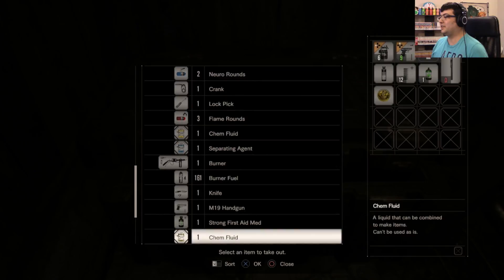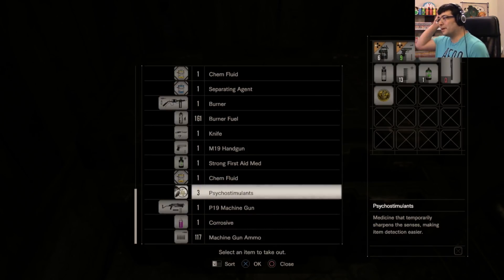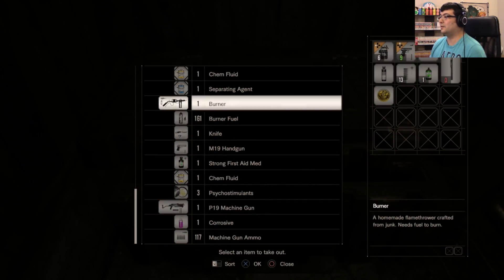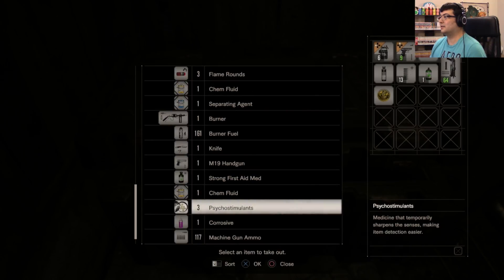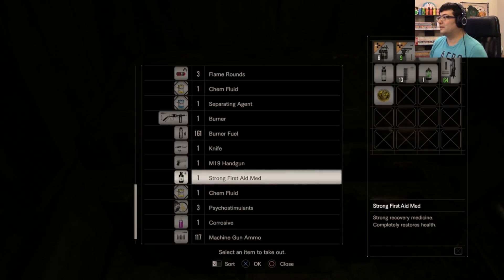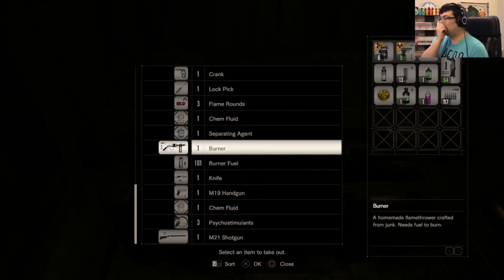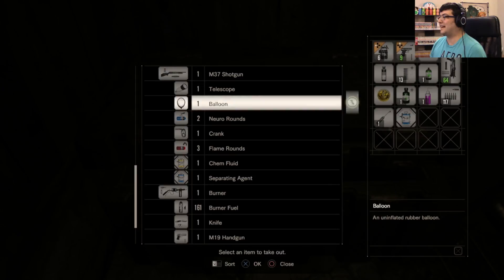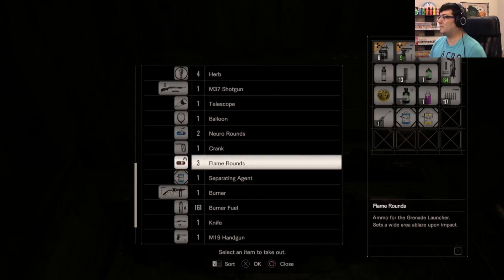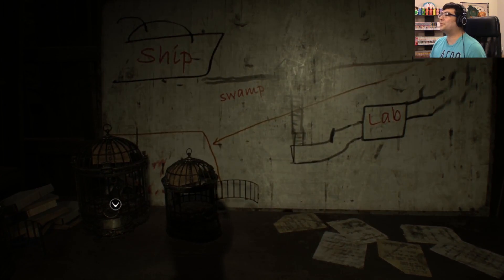I can either do the burner or the machine gun. I'm going to save the grenade launcher for way, way later. Enhanced ammo. Survival knife — probably want that, actually. But I have no shotgun shells, so having a shotgun's not going to help me right now. Put that back. Let's go with the machine gun — if anything, I can shoot short bursts and keep people away from me. Strong first aid. Corrosive, yes. Machine gun ammo. Got some chem fluid. I got a lock pick, which is good. Separating agent. I guess I can take that. And one thing of chem fluid. Ship, swamp, lab. Got it.